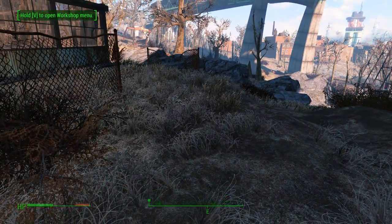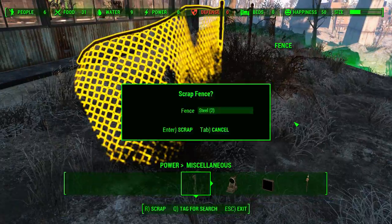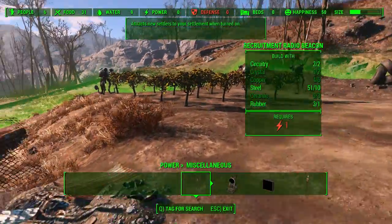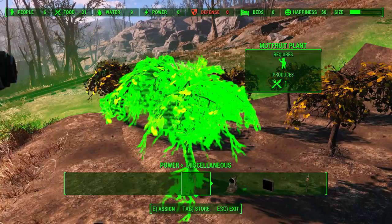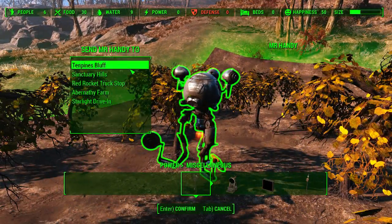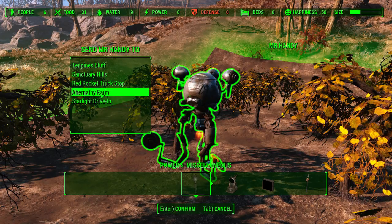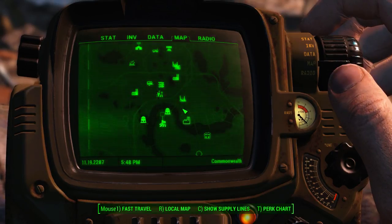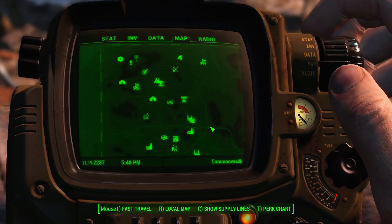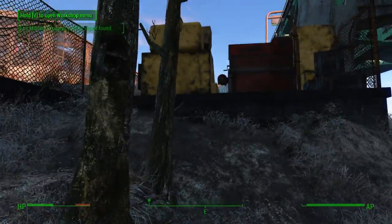Another thing you can do in workshop mode is issue orders to different people. This particular settlement has a few Mr. Handies going around. If you look at one, you can press E to give him a command and point at something for him to look after. What I'm going to do is hit Q to set up a supply line, then choose a place for him to be linked to. Let's pick Abernathy Farm — assign supply line, Enter to confirm.